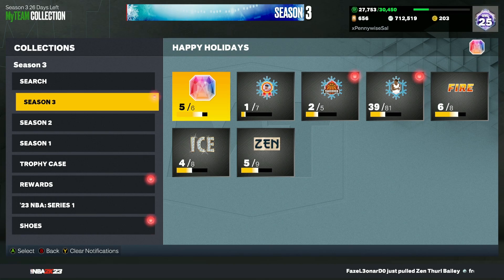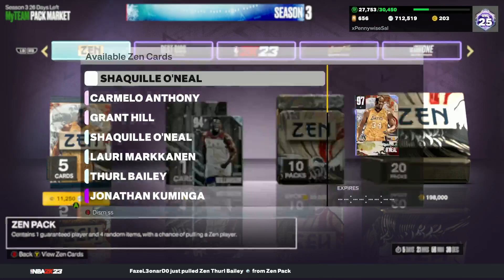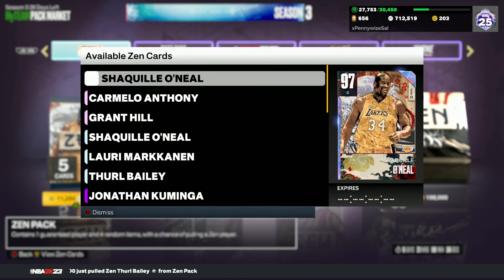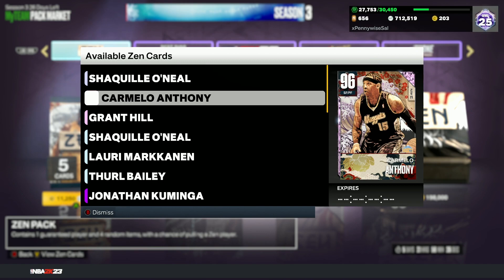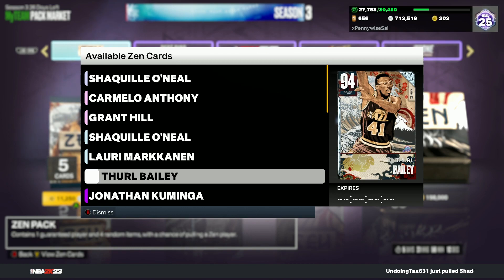In this video we're going to be going over a huge market crash happening right now in NBA 2K23 MyTeam. Yesterday we got new Zen packs and overall it was a great content drop. We got our first Galaxy Opal in promo packs — Galaxy Opal Shaq — who's actually a really underrated center and one of the best in the game. We also got two pink diamonds including 96 overall Carmelo Anthony, one of the best small forwards in the game, and 95 overall Pink Diamond Grant Hill, a very good shooting card. We even got Diamond Thurl Bailey in the set, honestly one of the best budget cards in the game.